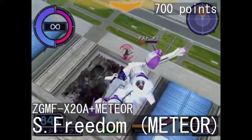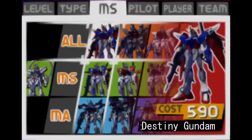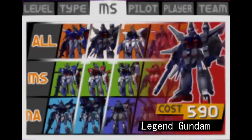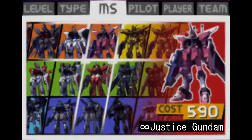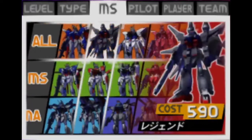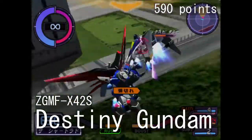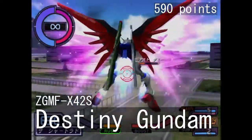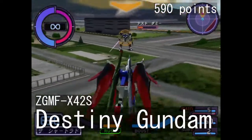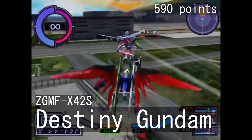In the 590-point tier you can find the most powerful machines of Seed Destiny, such as Strike Freedom, Legend Gundam, Destiny Gundam, and Infinite Justice. The Destiny Gundam is more than well equipped for mid-to-close ranged combat. Stunts, tools for closing in, knockdowns — you name it.